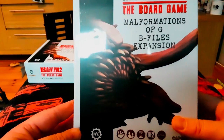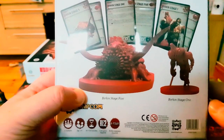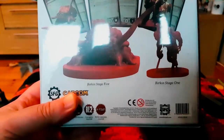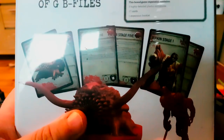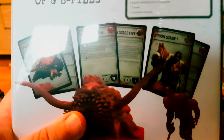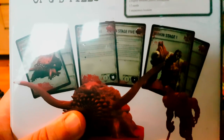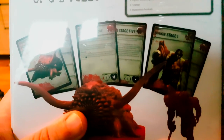Now let's have a look at the next one - the Malformations of G, B-Files expansion. This goes with the B-Files expansion as it says on the box. With this one we get Birkin Stage 5 and Birkin Stage 1, as well as some of the cards. Description reads: 'Although the first group of survivors were able to overcome the ferocious Birkin Stage 3 mutation and escape, their adversary was not so easily defeated. Lurking within the darkness, regaining its strength, the creature was merely biding its time until the second group of survivors arrived. Can such a monstrous foe ever be truly defeated?'